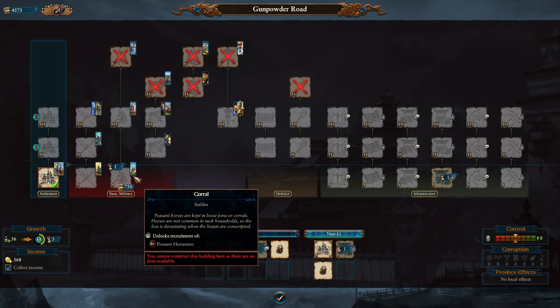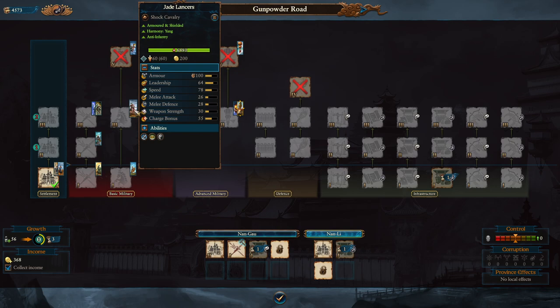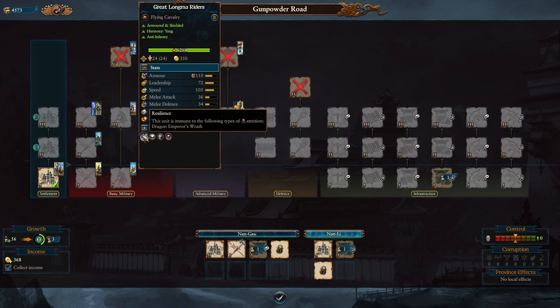For cavalry, you've got Peasant Horsemen — expendable but not particularly great. Next level, Jade Lancers are a bit more shock cavalry and better, though I don't find them amazingly useful. Cathay is much better as an infantry-ranged faction, but it's worth bringing one or two to run down routing units. Fully upgraded you get Flying Cavalry — solid, hit hard, can fly, cause fear — but the odds of them being near a Ying unit for bonuses is low unless attacking front lines independently.